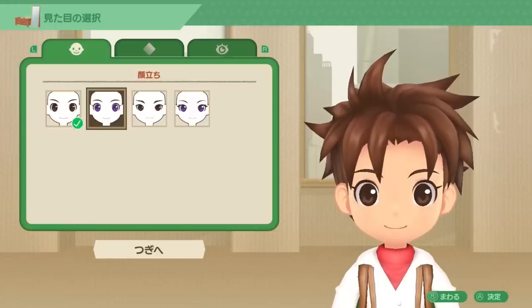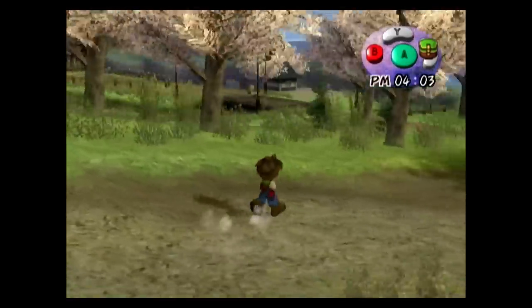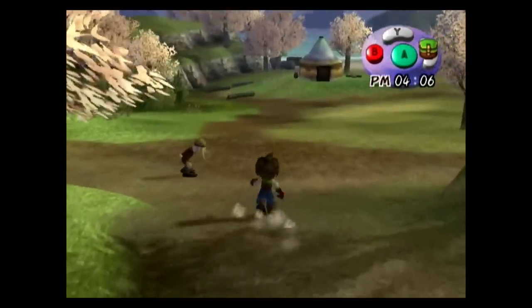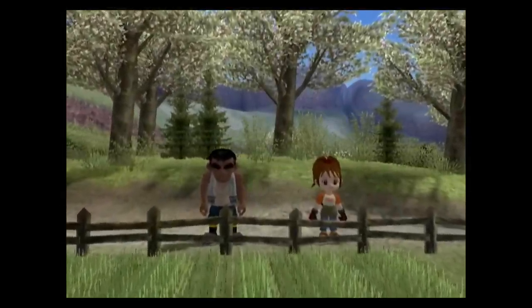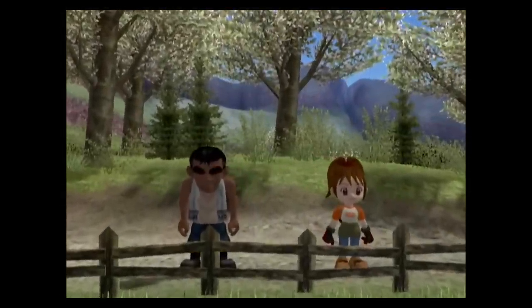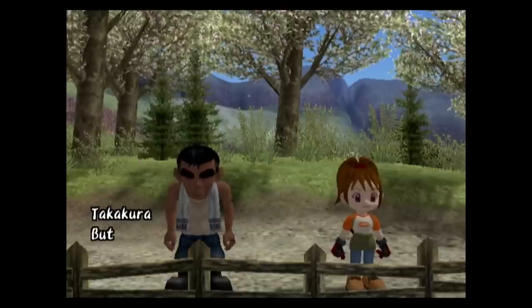The first thing you will notice when you start a new save file is that you can now create your character. In the original, you could only play as the male character, and there were no options to change your hairstyle, skin color, outfit, or anything. The game was later re-released as Another Wonderful Life, still on the GameCube, in which you played as a girl and there were a few different outfits, but still no way to really customize your character more than that.